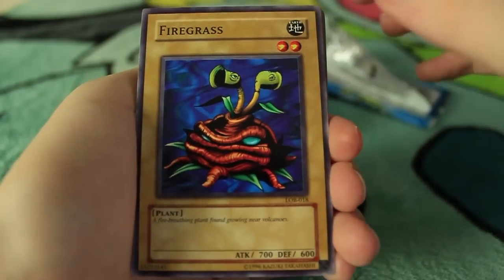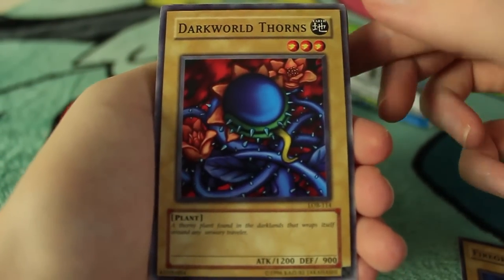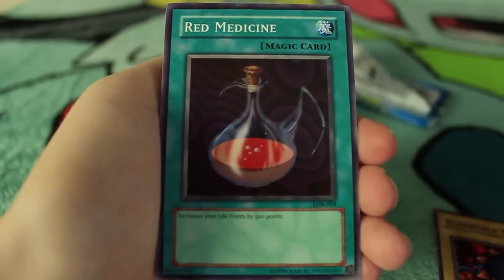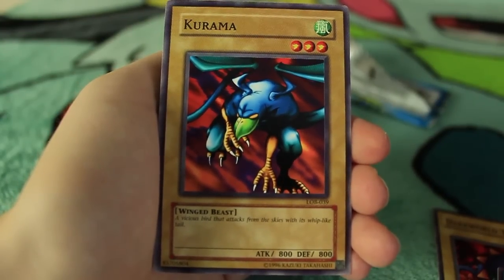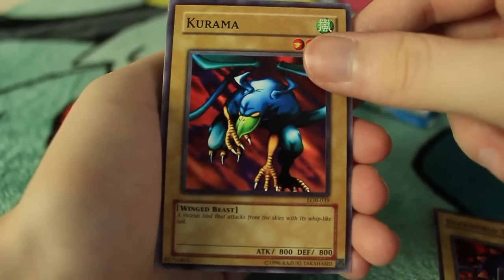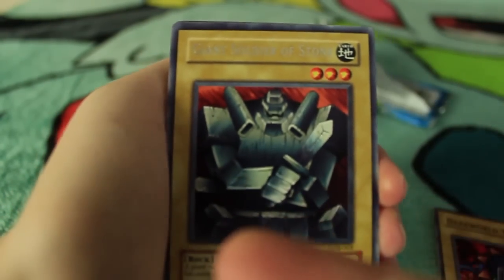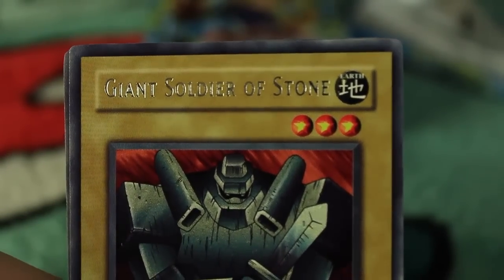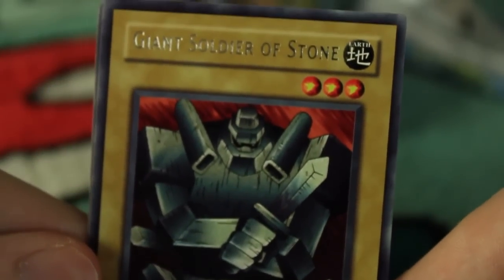Okay, so we have a Firegrass right here. There's Dark World Thorns, and these are all commons — there's no uncommon in these sets. We have Dark World Thorns, a Red Medicine which increases your life points by 500, and a Kurama. Oh, there's our first rare — we have Giant Soldier of Stone! A rare basically has a silver holographic name, and you guys might recognize that guy from the anime.